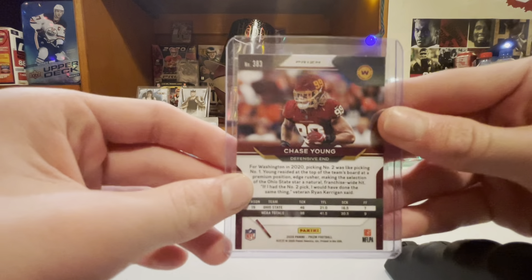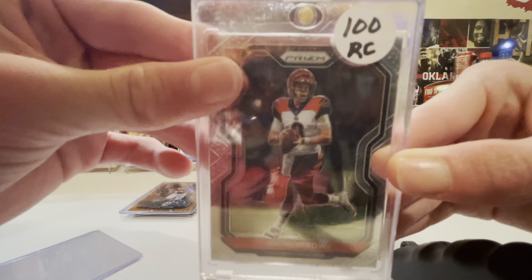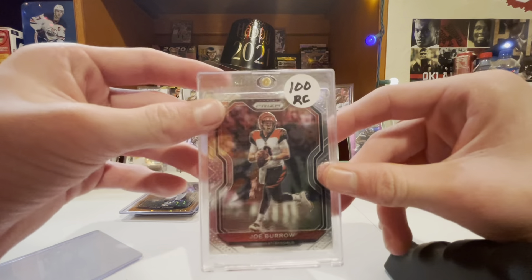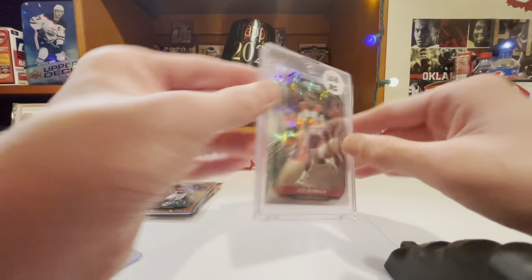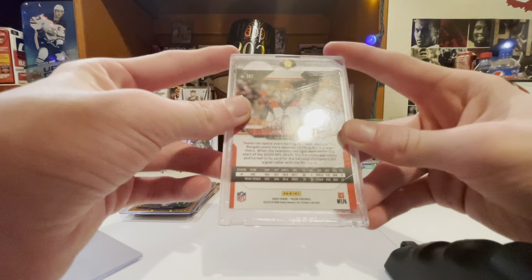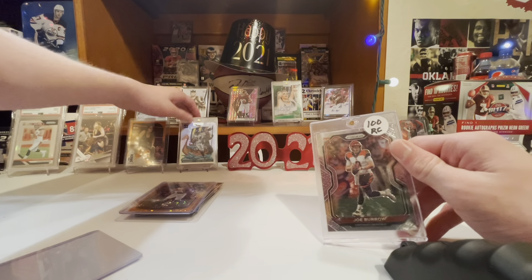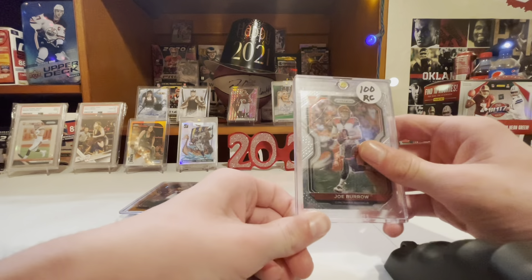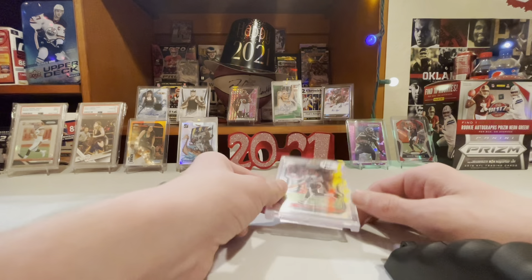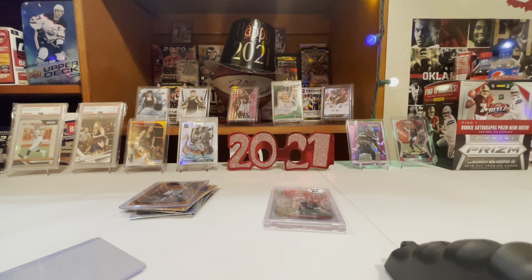Defensive Rookie of the Year. Then we got Comeback Player of the Year in a few years - Joe Burrow - hundred dollar rookie card. I ain't gonna sell it for a hundred. Nice card there. This week I've been pulling some nice stuff - if you watched my other video, pulled that Randy Moss. It's always nice when you hear me screaming - you know I pulled something good. Nice box.